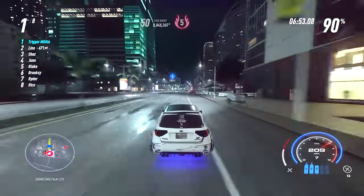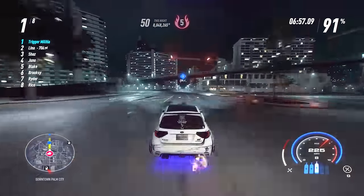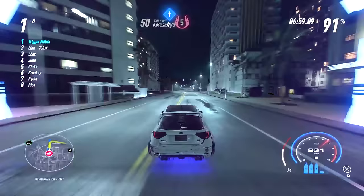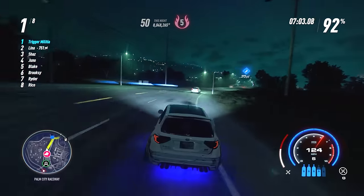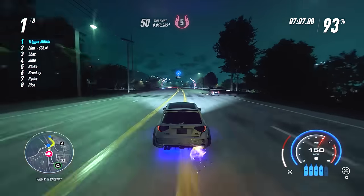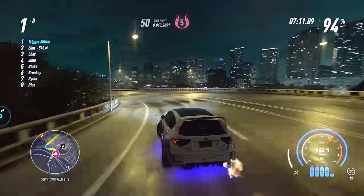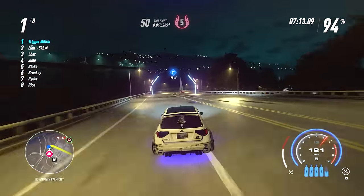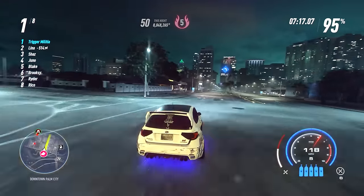Try to stay above 20,000 rep if possible, but if you dip just a little below that, that's okay too. It's better to get to another race and earn more rep than to drive across the map and risk getting hit. Also, when you're in a solo lobby, you can bring up the map and the game will pause — so the second you finish a race, immediately bring up the map to plan your next move. It allows you to see where the cop cars are and figure out which race to pick next, and everything is paused during that entire time.